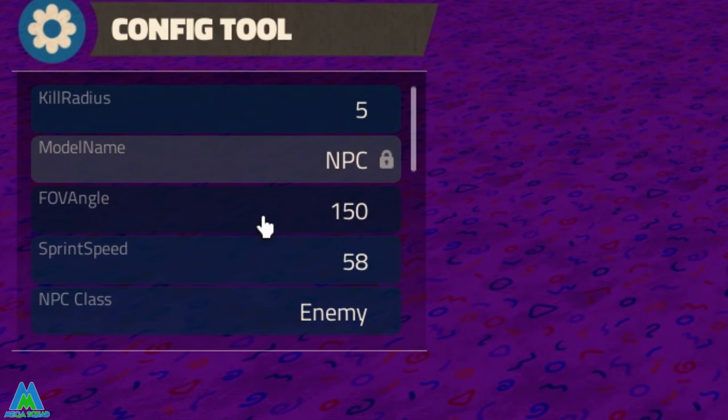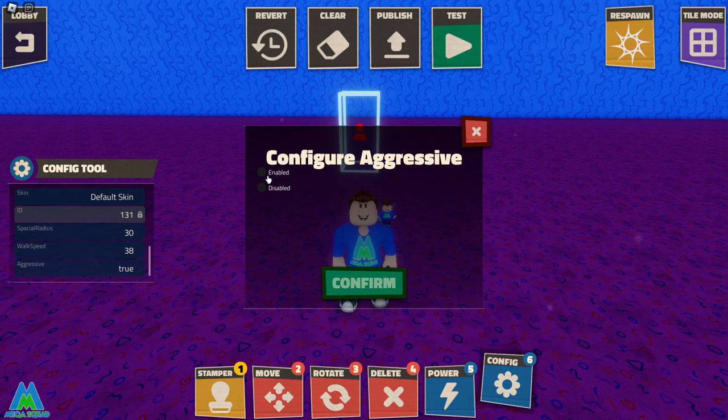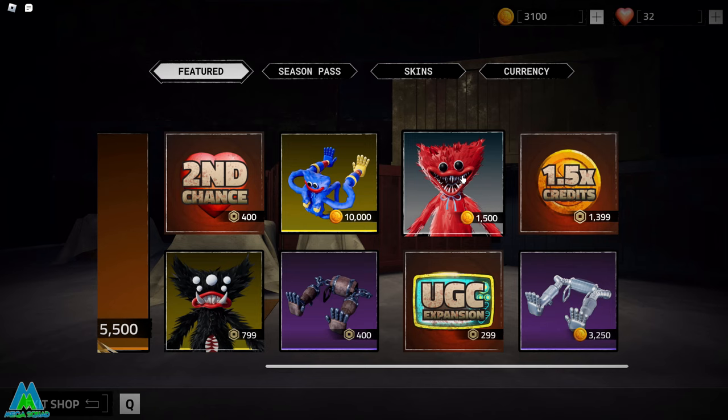You've also got options like sprint speed, chase speed, view distance, and walk speed. You can make it so Huggy Wuggy doesn't chase the player — click on Aggressive and change it to Disabled. If you have more than one skin, click on Skin and select whichever ones you have available. I've bought the Killy Willy game pass so I can use Killy Willy instead of Huggy Wuggy. Note that skins like golden or red Huggy Wuggy can only be used in one place at a time, but the Killy Willy game pass lets you use it in as many places as you like.